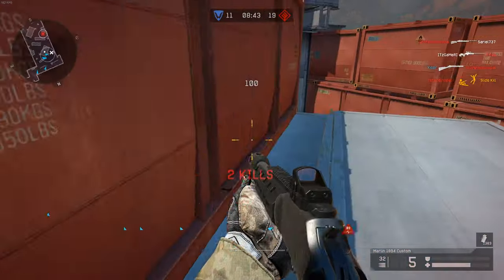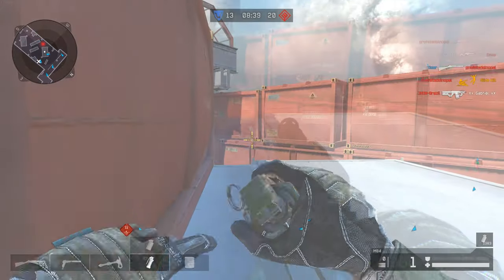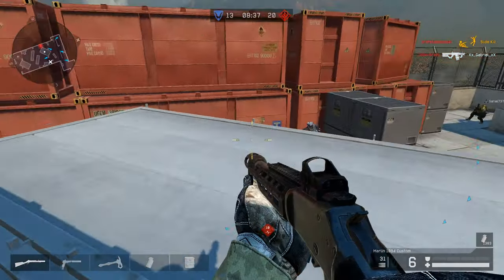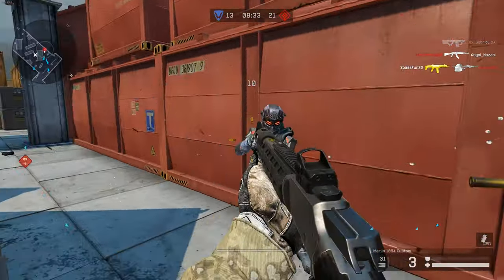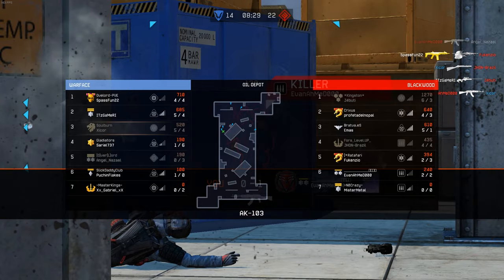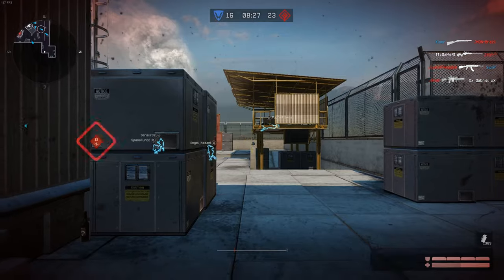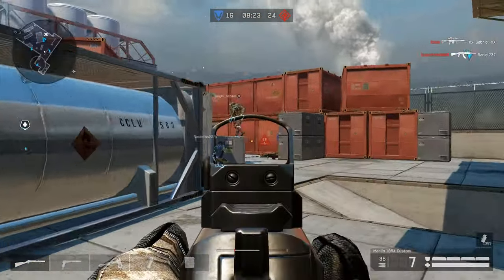Get the fuck out of here. I think they know I'm here — they're on to me. Let's smoke, smoke, flashbang, get him going. Let's flashbang myself. Okay, if we actually manage to push out here — I don't know what my teammates are doing — but I'm going to try to push out here.